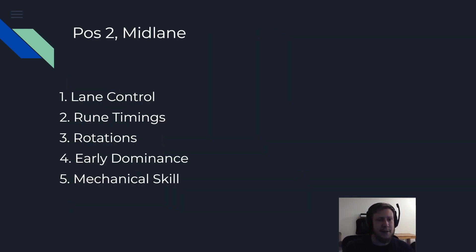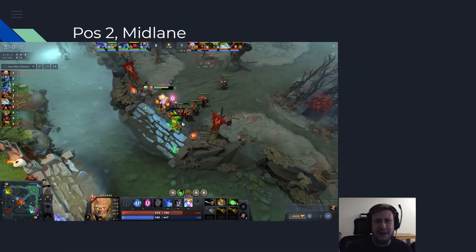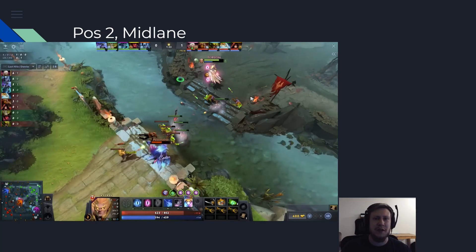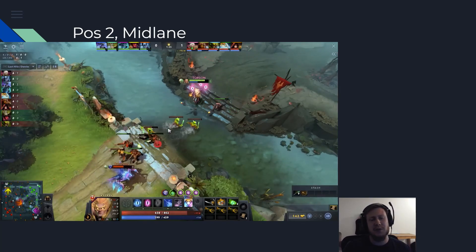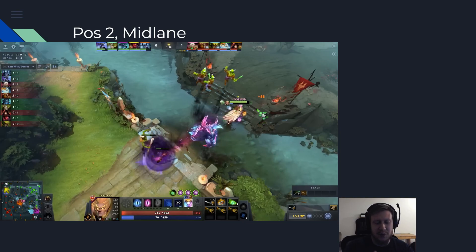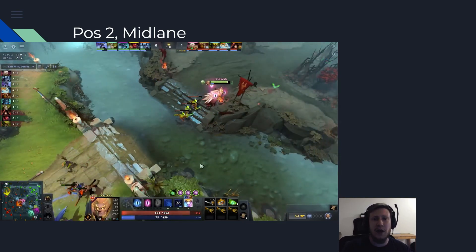Position two and the mid lane. The most important thing for a mid laner is lane control. Nowhere else in Dota will you find such an impressive one-versus-one matchup where your laning skill — your ability to trade, to control the last hits, to get the denies on time — is that important. Every single creep that you can get can give you a small advantage that kicks you to the level 3, level 5 or level 6 power spike, enables you to get a solo kill, snowball from the XP, get a power rune and rotate. Lane control is the first basic that you need to master like no other role in Dota.